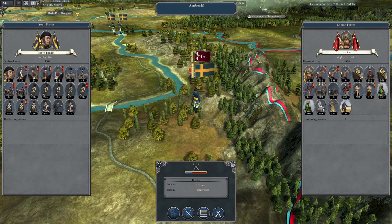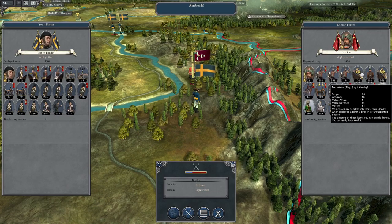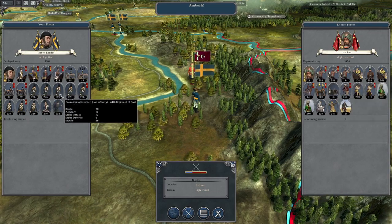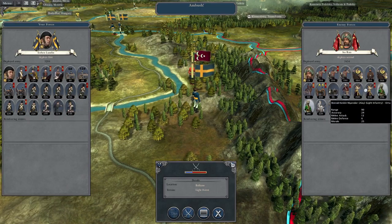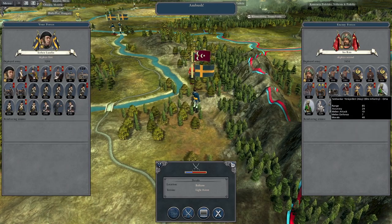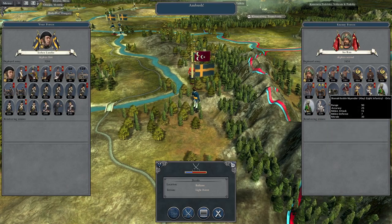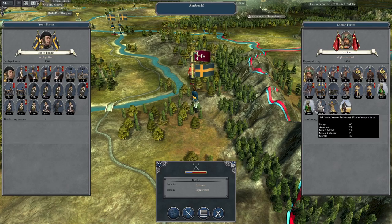They've marched south, we have ambushed them, and they have a significant cavalry contingent that will likely be destroyed by our infantry. Their infantry, I'm going to assume, follows the pattern from Empire — better in melee, not so good at shooting. Although actually their Lai infantry is pretty good; they're elite infantry.